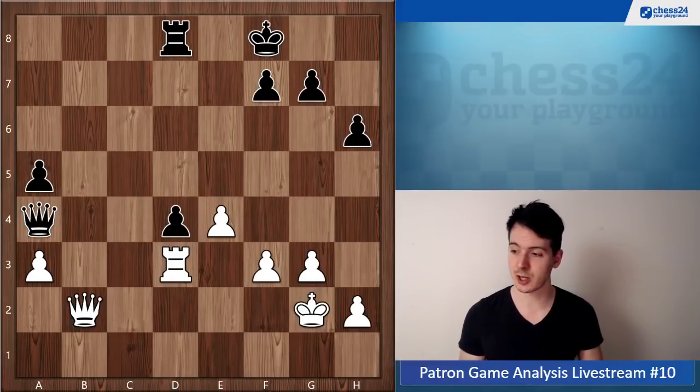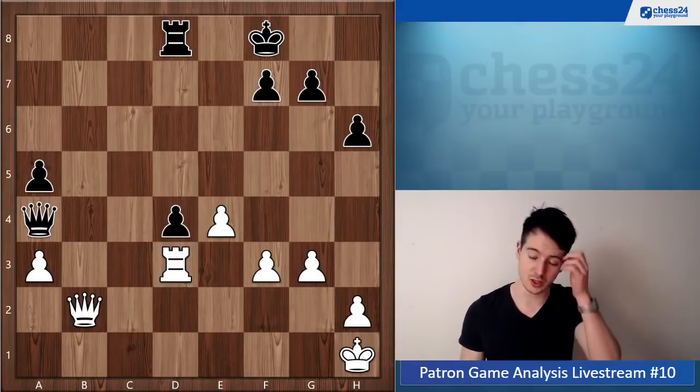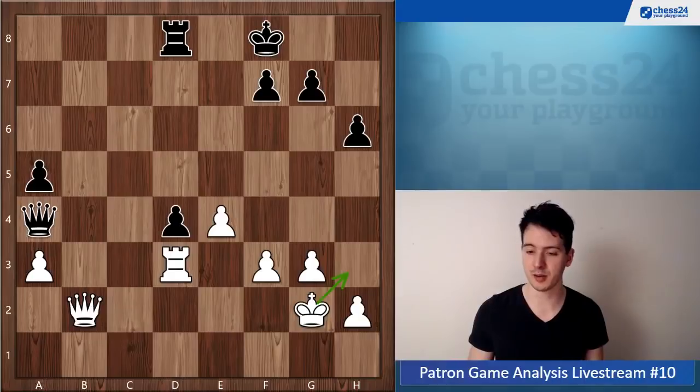Maybe you were too afraid of the check on c2, but this is clearly just calculation. King h1 is also worse than king g2 — g2 seems the best square for the king where it can escape easily to h3 if necessary.